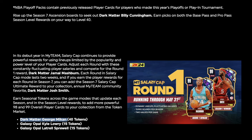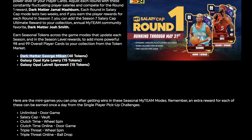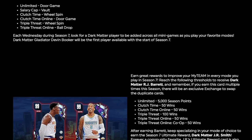Are they changing Josh Smith's release? I'm just trying to figure out why it says Community Favorite. It's my first year playing MyTeam, but his Pink Diamond was nothing to be excited about. They must be changing the release. For a limited time, the door game in Salary Cap is Evolved Clutch Time, the wheel spin is Clutch Time Online, the door game is the ball drop in Triple Threat, and the wheel spin in Triple Threat Online is the ball drop. I hate the ball drop so much.